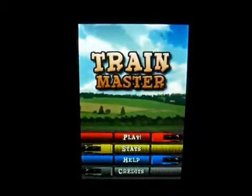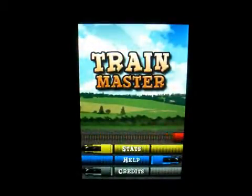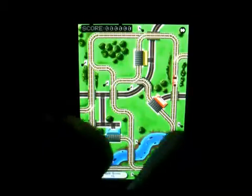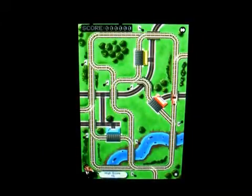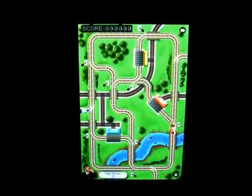You're trying to direct the trains to the right stations. It's asking if you want to enable game sound and I'm going to click yes. So there's play, stats, help, and credits — I click on play. What you're trying to do is direct the train to the color of its station, so the red train has to go to the red station.